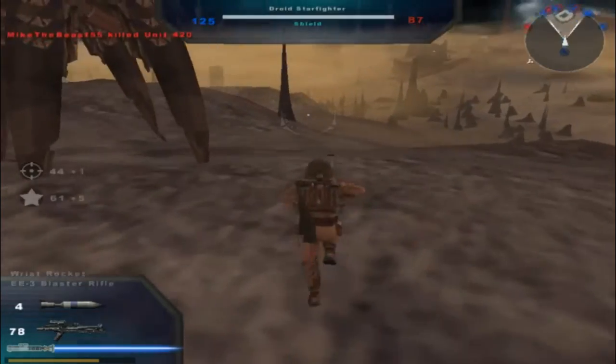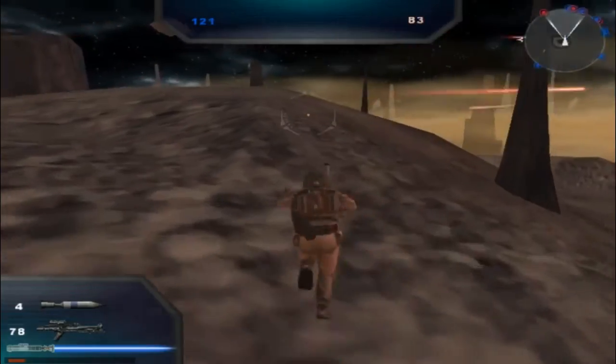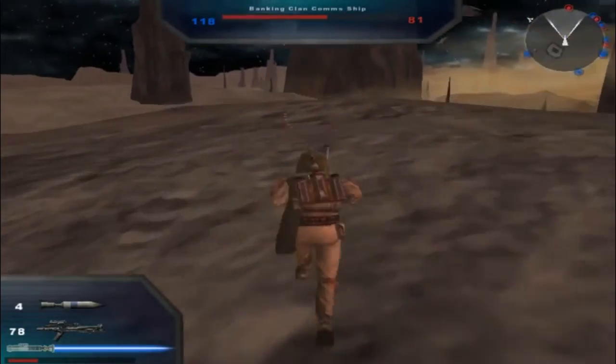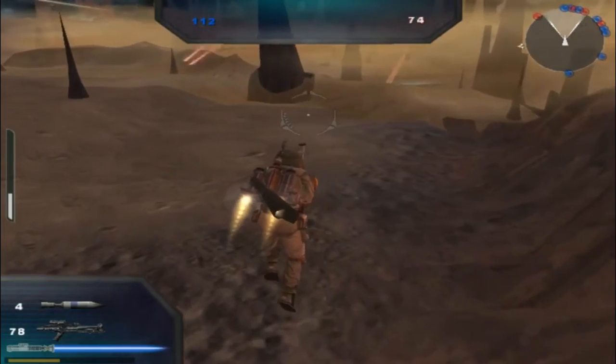A command post is under public control. Enemy reinforcements are decreasing. I'm surprised that reinforcements are decreasing for them — normally that doesn't happen.